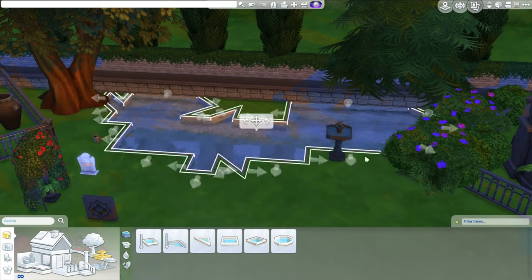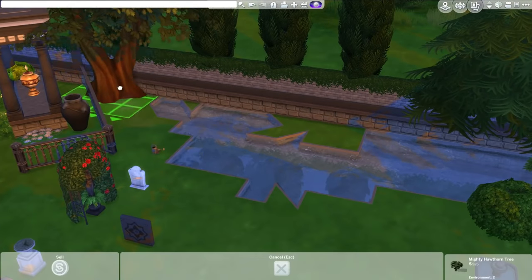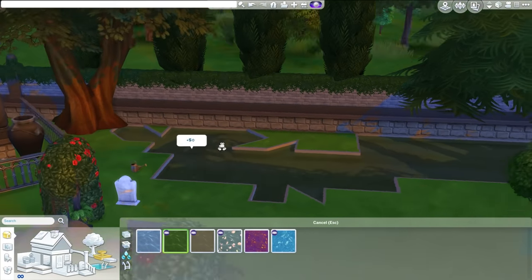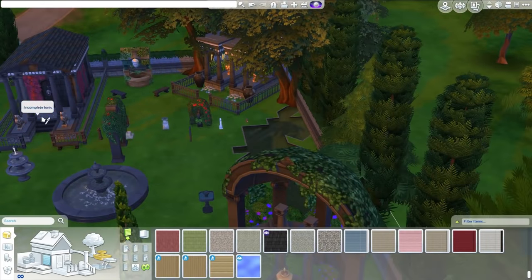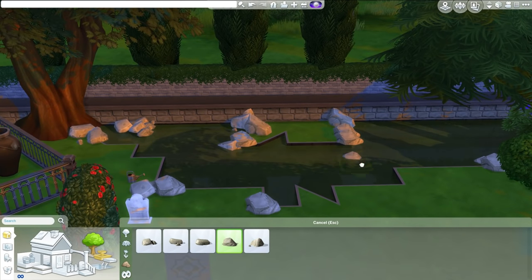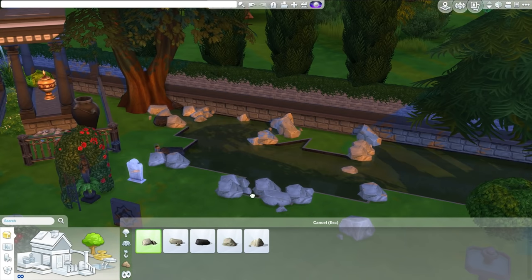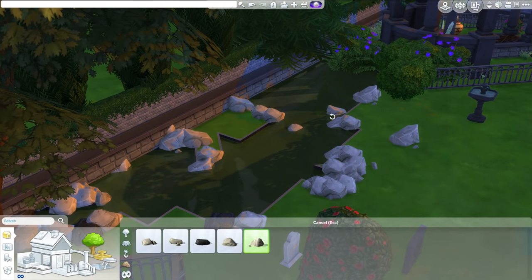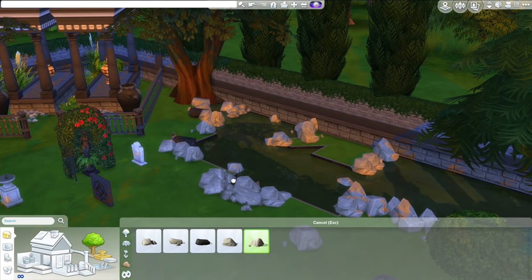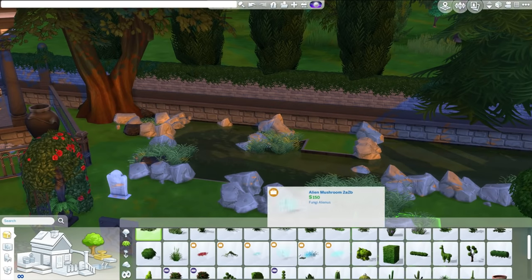Here we are making a natural pool. A great way to give the illusion of a natural pool is to use the pool tool to randomize the shape, do any old shape you like, change the color of the water to a more natural pool tone, then place rocks and foliage around it. Suddenly you have a beautiful natural-looking pond. Just perfection.